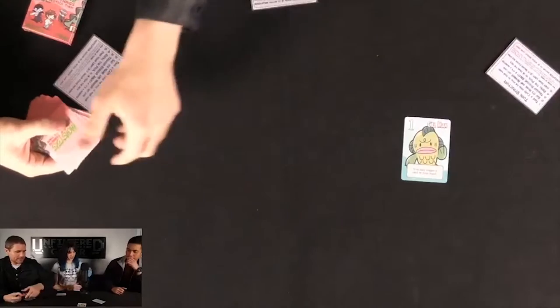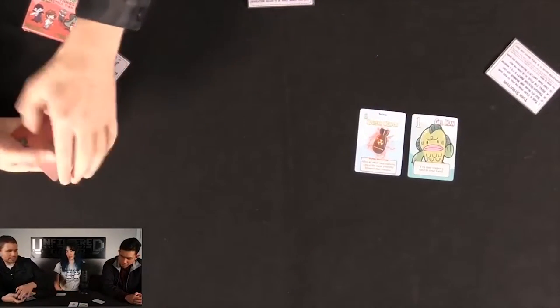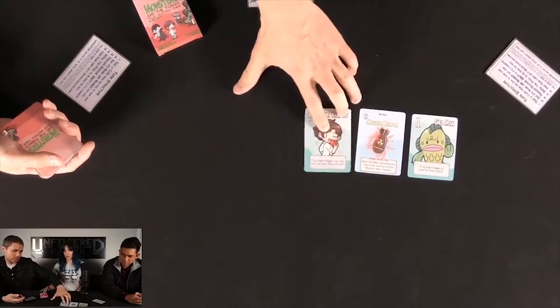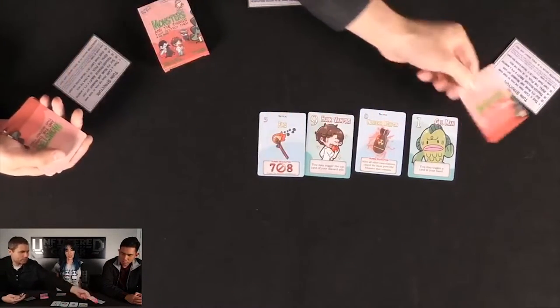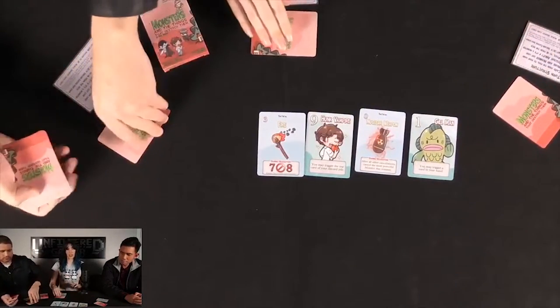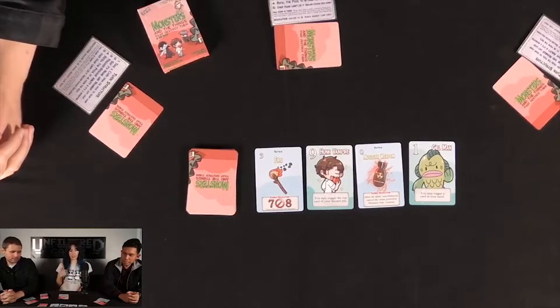Reading the starting cards: there's the gill man (1 point), a nuclear weapon tactical card that destroys big things at end of game, the hunk vampire which lets you trigger the top card of your discard pile, and fire which cancels Frankenstein's monster and the mummy. Each player also has a personal discard pile they can peek at. Callie goes first.